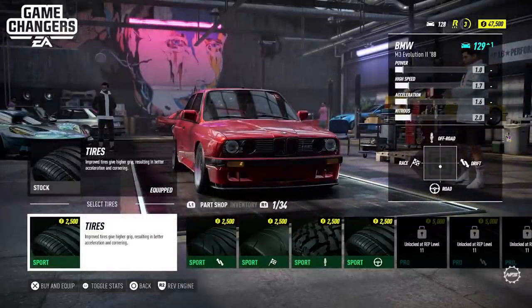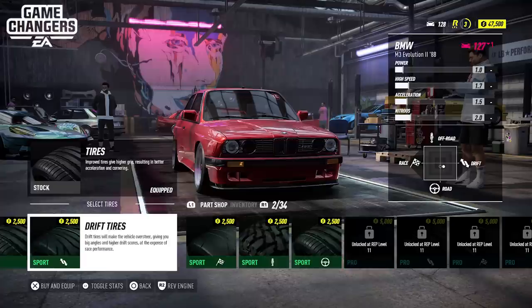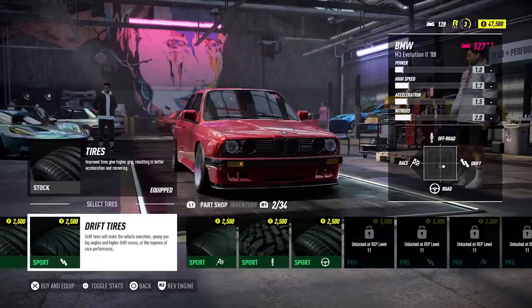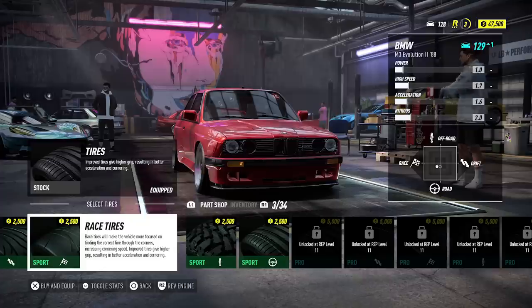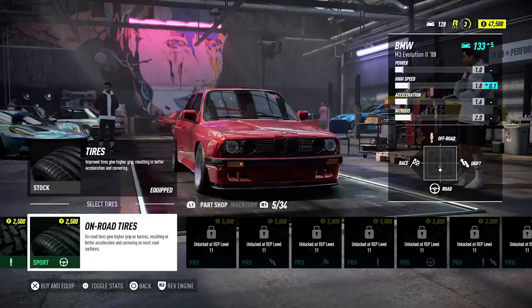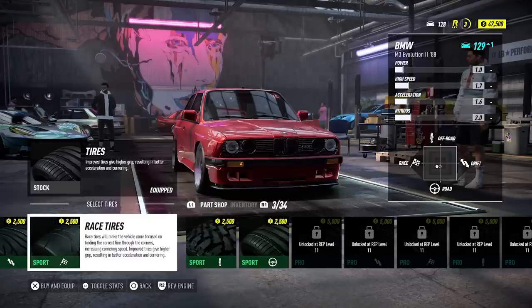We're jumping back into our Let's Play of the story and this episode is going to cover customizing the E30 M3, turning it into a grip car and testing out the grip physics with race tires and multiple other grip-focused mods, as well as transitioning into night, doing a couple of night races and going over our first encounter with the cops.